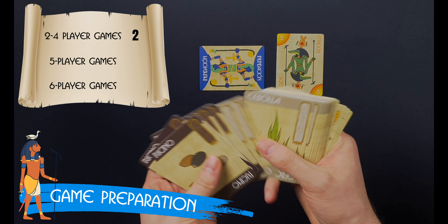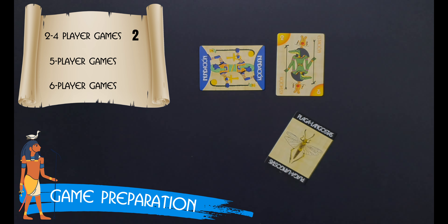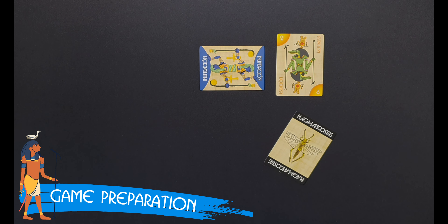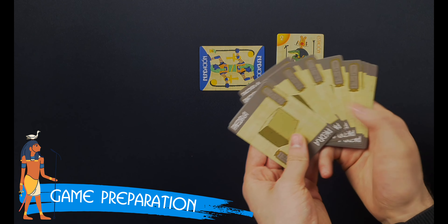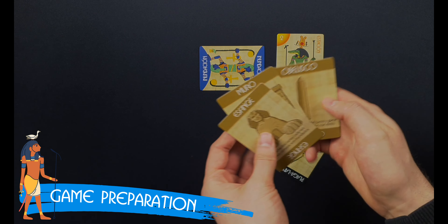In two to four player games, remove all cards of two crops and the corresponding speculation cards. In five player games, remove one crop and any speculation card with that crop on them. In six player games, leave all crops in play. With the Deluxer edition, there are also stone and monument cards. If you are not playing with the monument's expansion rules, remove these cards from play as well.